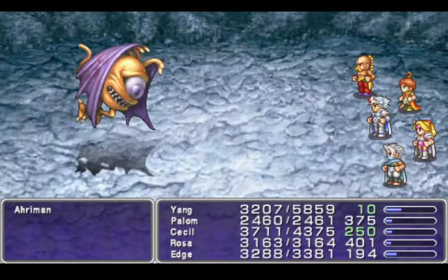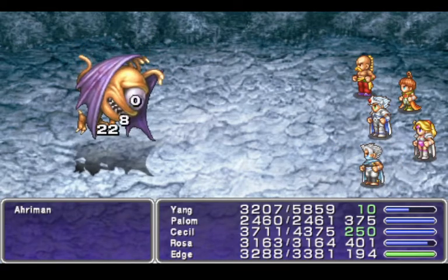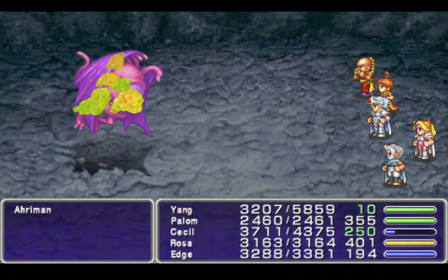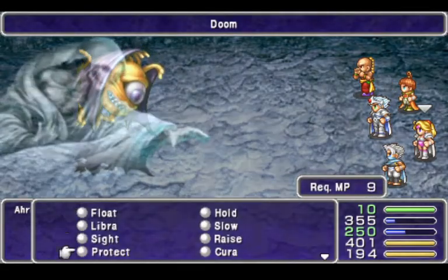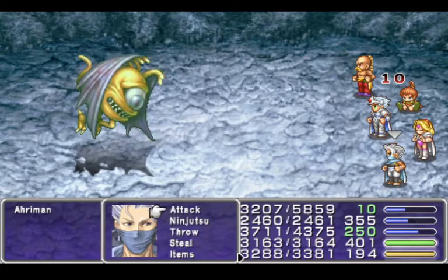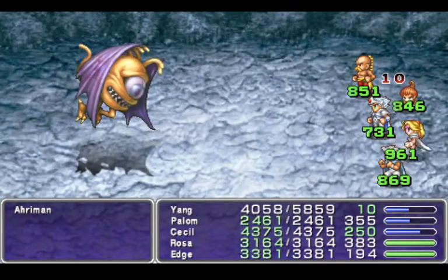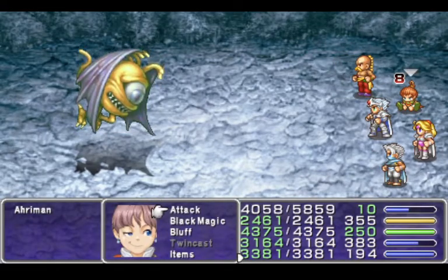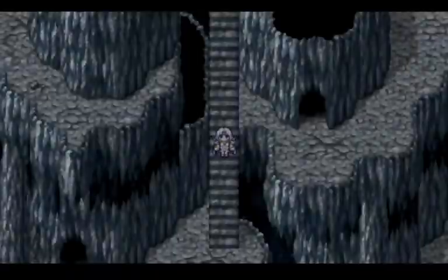Let's head down to the next level of the Lunar Subterrain. Oh, Ahriman — I don't like you. You've got a lot of health, too much health from what I remember. I mean to Quake, so we can't do Quake on him. But we'll throw some Bios. I'm not willing to do Flare. We'll take advantage of this to Kira up a little bit. I'm going to give you back the Moon Ring Blade to hit the weakness. I think I have to put that in the right hand. Okay, there's Ahriman down. He has quite a bit of health. I don't like Ahriman.